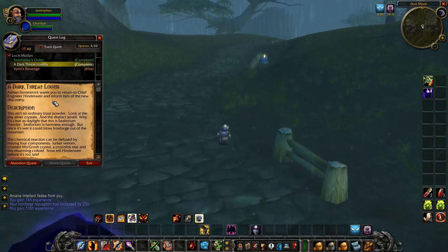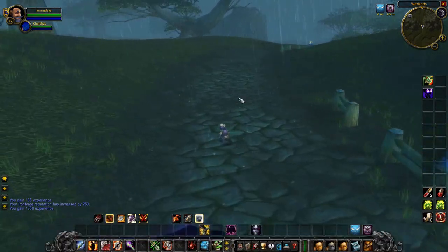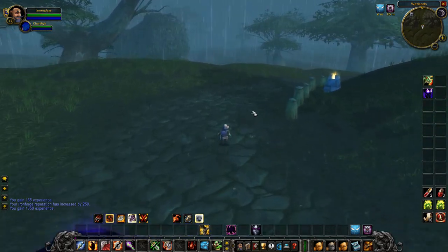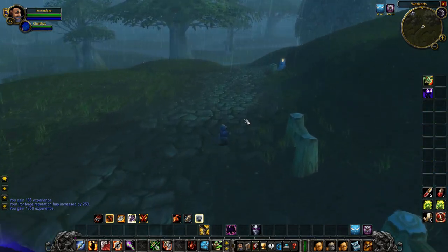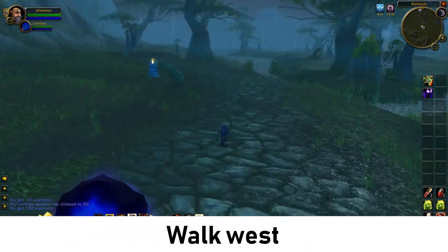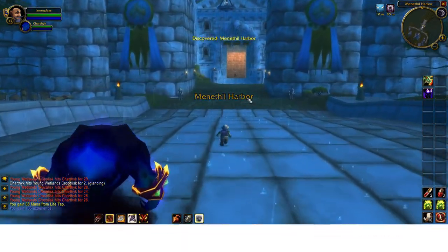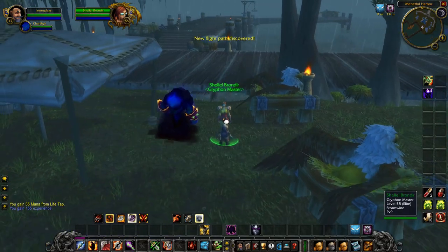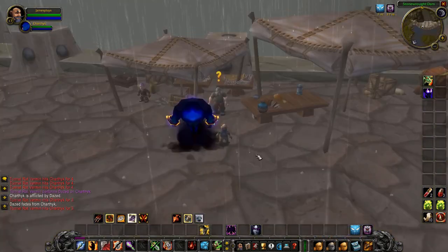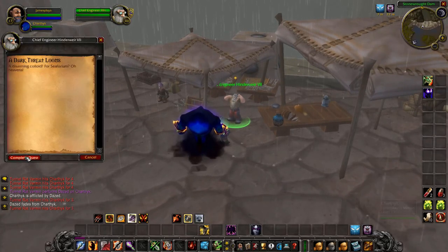For the next step we have to return back to Loch Modan and go to the dam in the north and talk to the chief engineer. But before you do that, I suggest you walk back south to the crossroads and then walk further west to discover the next town and get a new flight path from which we can fly back to Thelzamar. Walk west along the road and you will soon reach Menethil Harbor — walk to the docks, talk to the griffon master, and buy a flight back to Thelzamar. We've just landed in Thelzamar — let's walk back north to the dam. We made it — we are back on the dam in the north. Talk again with the chief engineer, hand in the quest, and accept the next part.